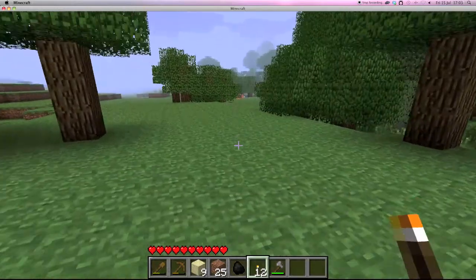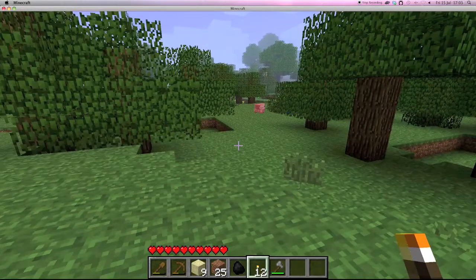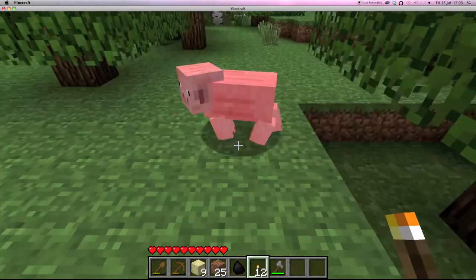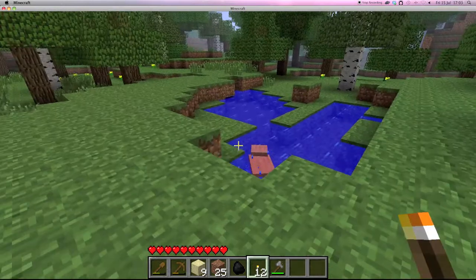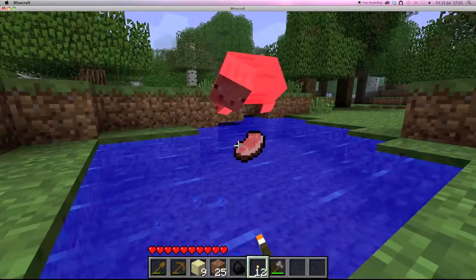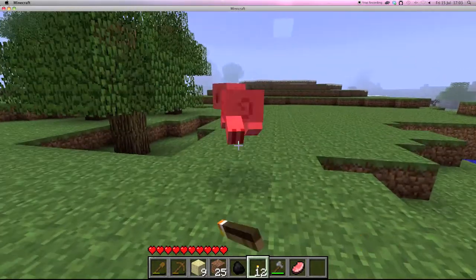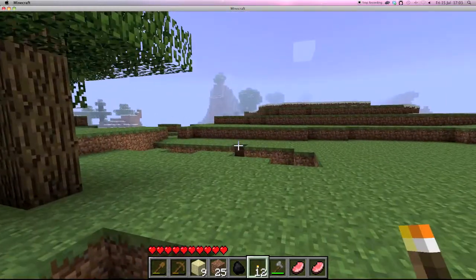And finally a shovel, which is used for things like sand and grass. That little pink thing there is a pig, and sometimes when you kill a pig it'll drop pork chops which can be eaten to restore your hearts, or cooked to restore even more hearts when you eat it.